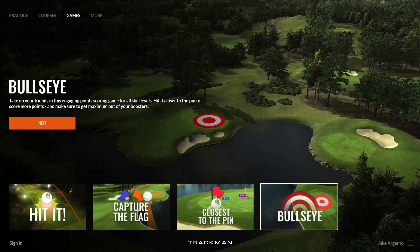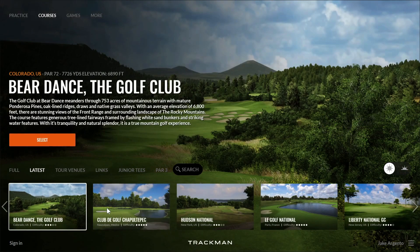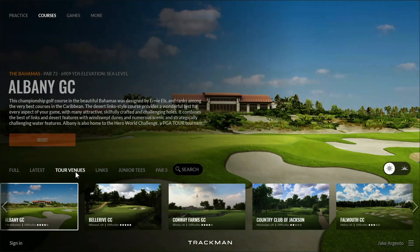Now let's move on to the next big update in TPS 7.4. Going over to the courses tab, you'll see right away that we have a bunch of new categories that virtual golf courses have been grouped into. First is the full tab — all courses in alphabetical order going left to right. Next is the latest tab, made up of the most recently released virtual golf courses. After that is the tour venue category, made up of all courses that have hosted a professional tour event.